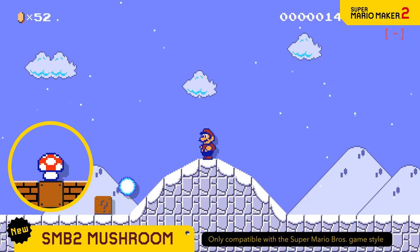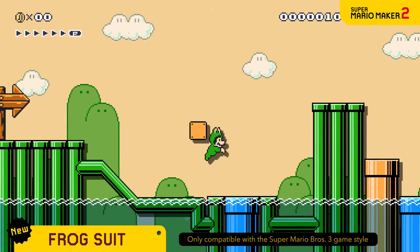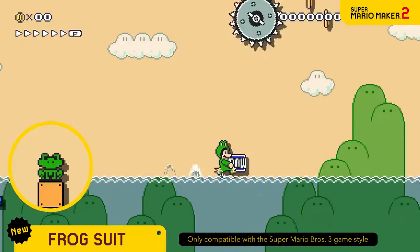You can even throw snowballs in snow-themed courses. The Frog Suit lets you become Frog Mario. It lets you swim through water with ease and run across its surface.